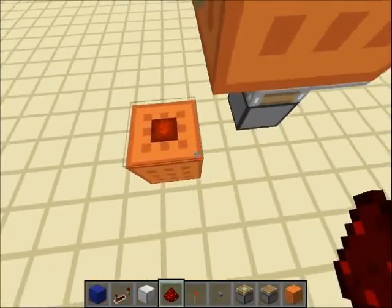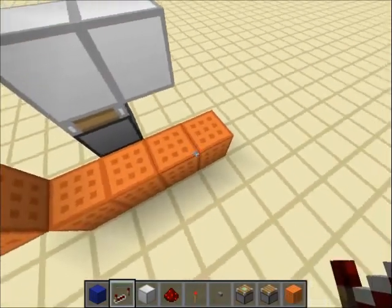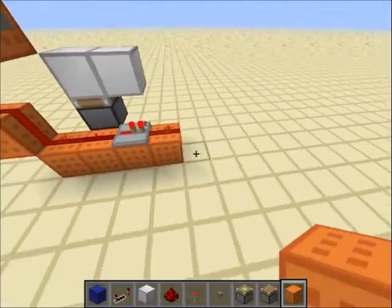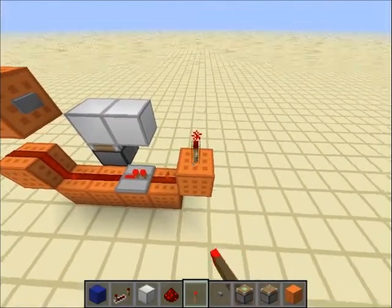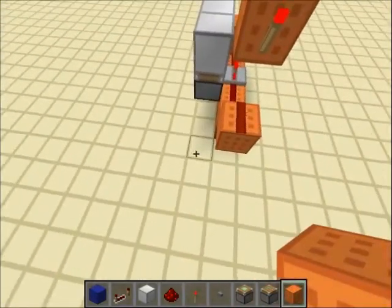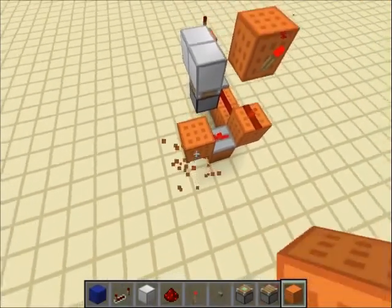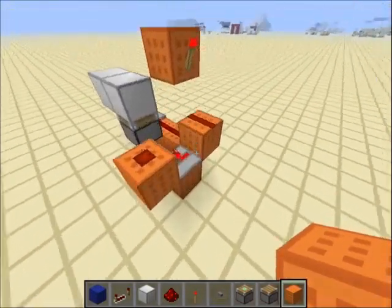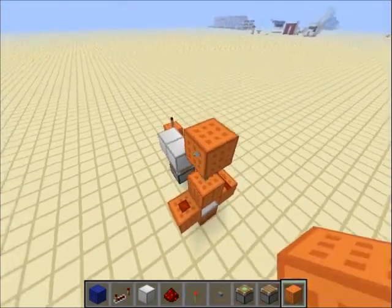Go down and place redstone, then go four blocks and put a repeater, connecting it with redstone. Now put a block above this redstone and on the side, and put a torch there. For this side, all you need is a block with a repeater on it. Put a block, redstone, and a block with a torch above it and a block above that torch.